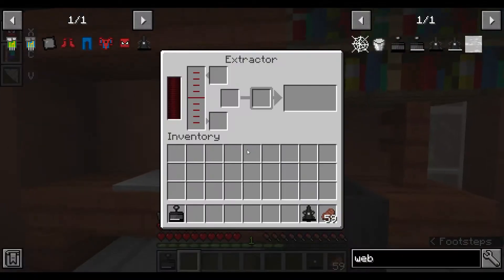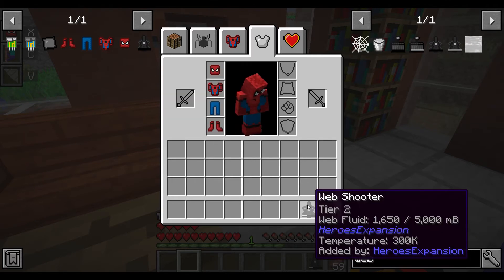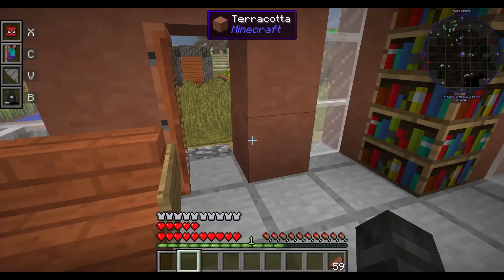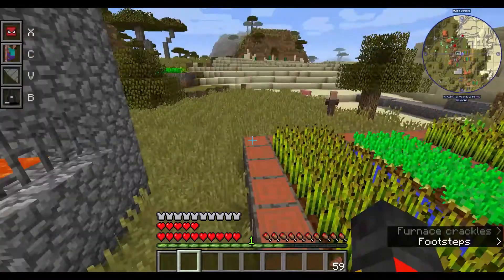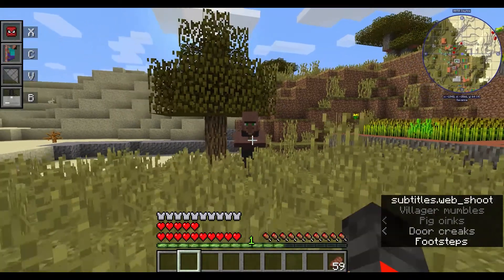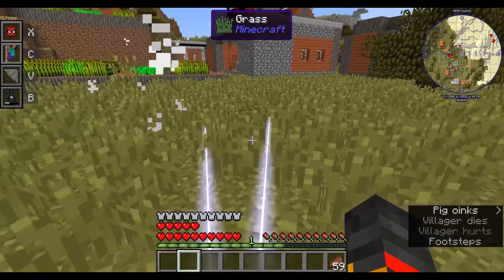If I go to the extractor I can put the web fluid in here and get the Tier 2 web shooter. All it pretty much does is upgrade your capacity to a higher level. You can also have the taser web — let me find a mob to use it on... and yeah, I think I just killed them.